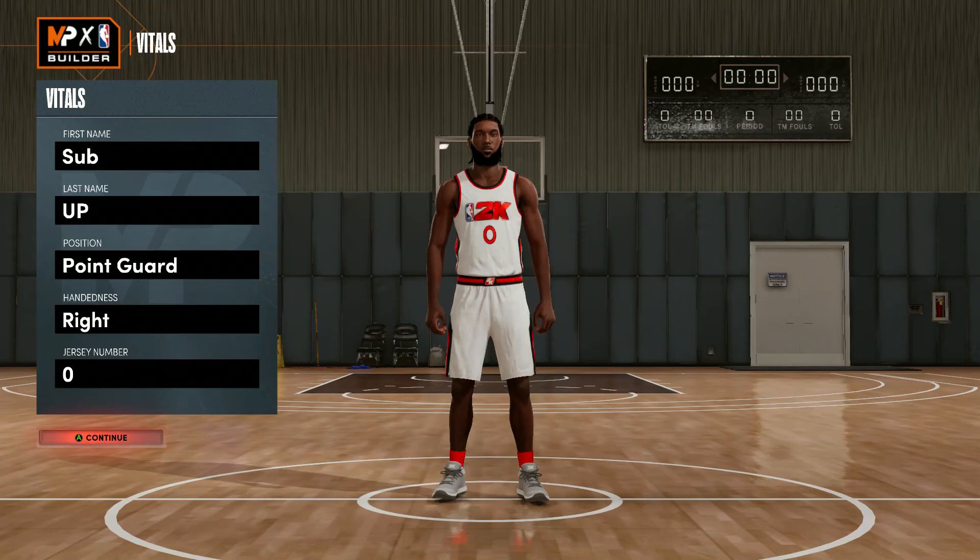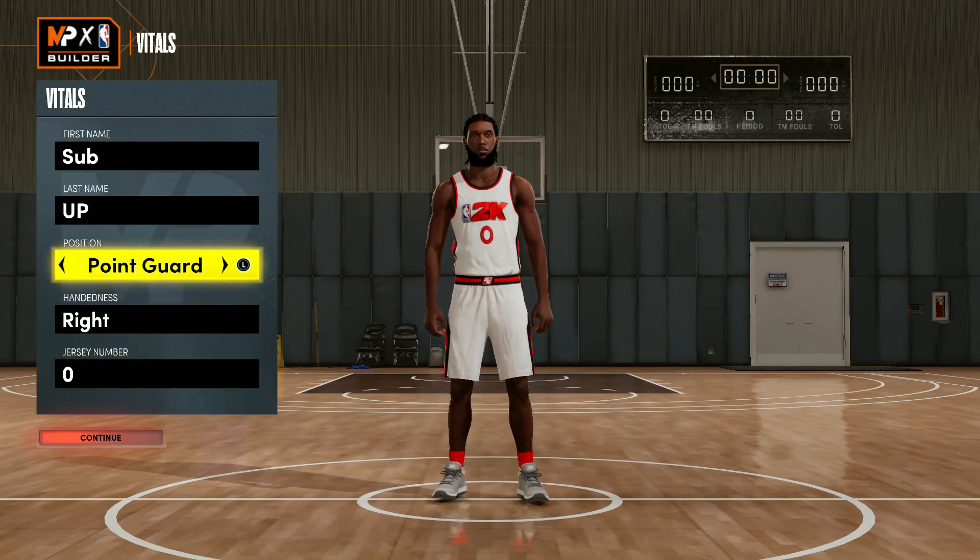What's good, I'm back with another video. Today we're making a new build — a point guard build with 90, 91, or 92 badges. This build is going to have shooting and defensive badges. Starting with a point guard.